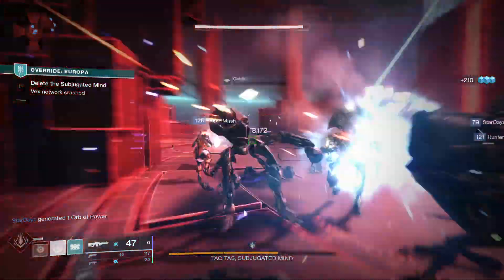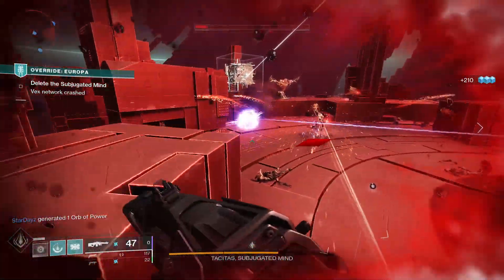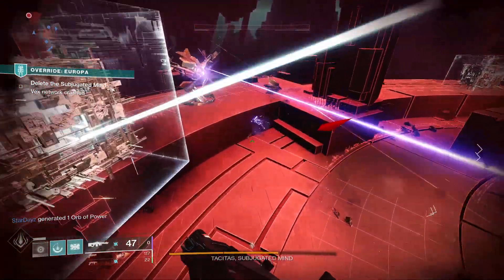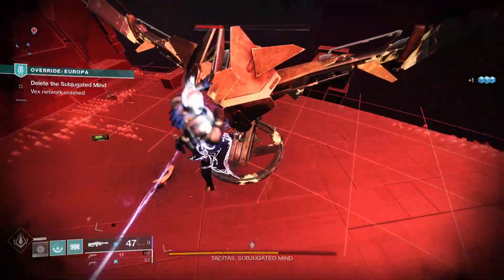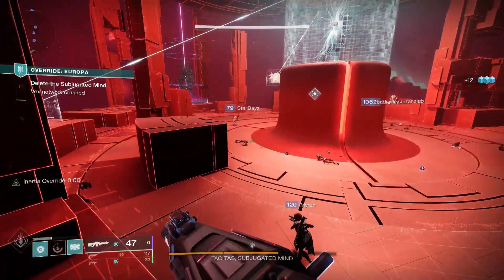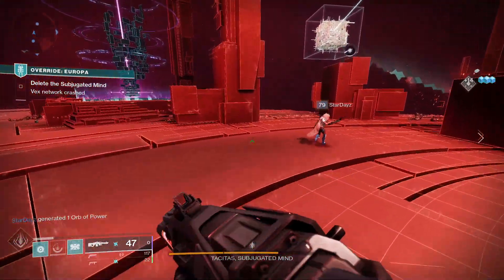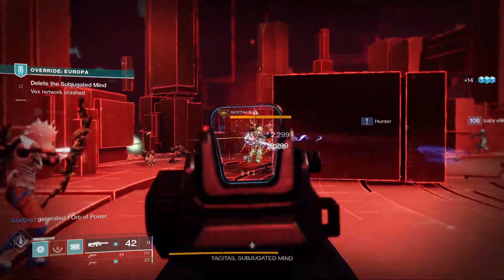For PvP, Dynamic Sway Reduction and Zen Moment would be a decent roll. You can get the Adept version of The Swarm from Grandmaster Nightfalls, or the regular version from Nightfalls when The Swarm is available. As you progress up the difficulty levels you get more chances at a drop, so I'd focus on Legend or Master Nightfalls for the most efficient way of farming this weapon.